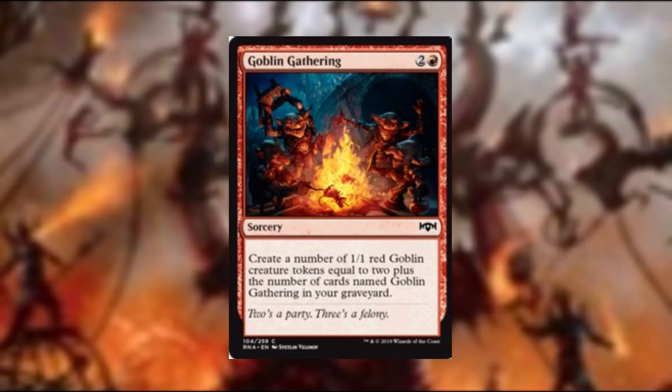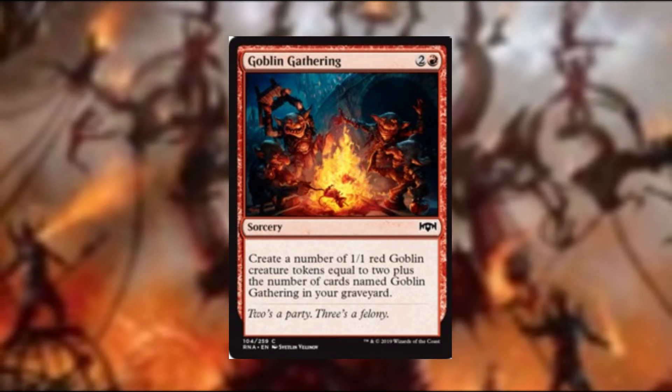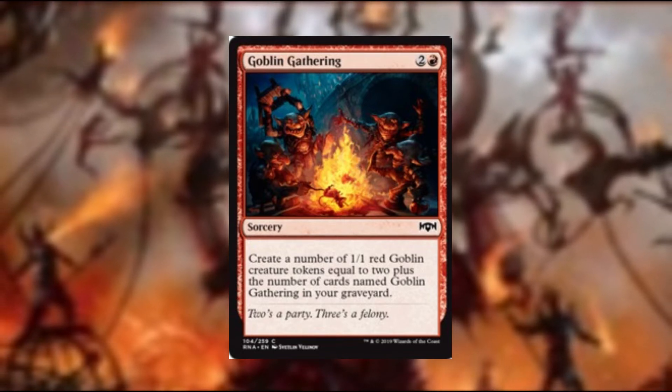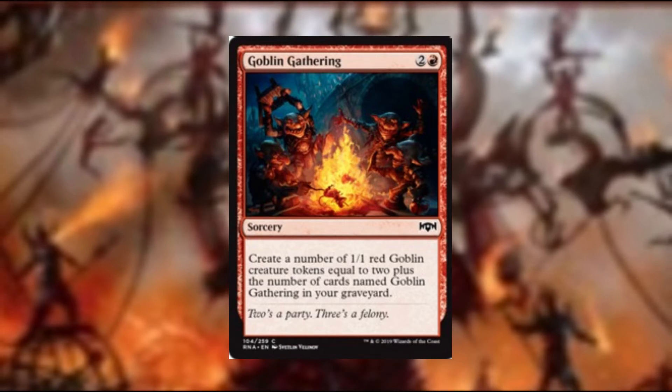The benefit of Goblin Gathering is the more copies of the spell you have in your graveyard, the more goblin tokens you get. So the first one gives you two goblins because you don't have one in the graveyard yet, the second one gives you three, the third, fourth and so on. What if we double cast this?